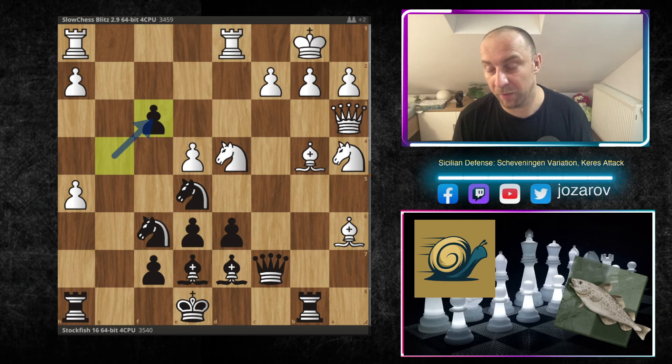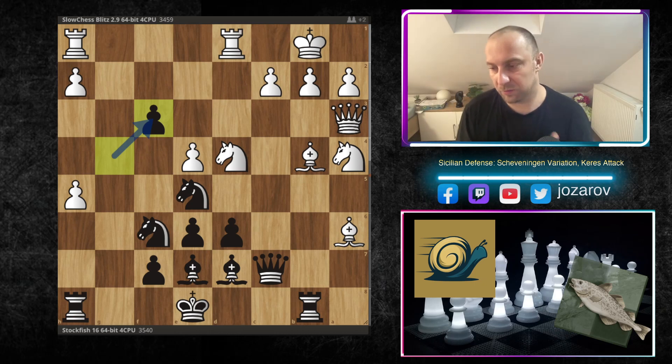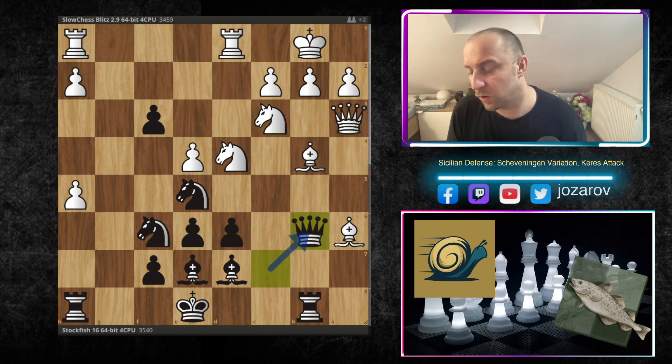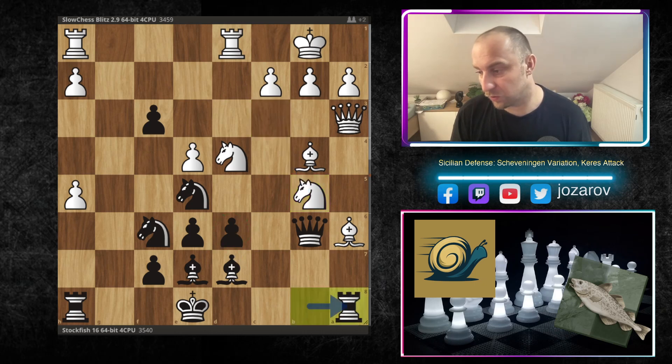Stockfish really tricked Slow Chess with cool tactics here. Slow Chess played Nc3 — not wanting the queen to be overloaded defending the knight on a4 — simply retreating the knight to a better square. Then Qb6 attacks both pieces and now the fun starts. Slow Chess plays the aggressive Nb5, hitting the d6 weakness, so Stockfish continues with Ra8, pinning the bishop and not allowing it to breathe. But Bd6 was played.